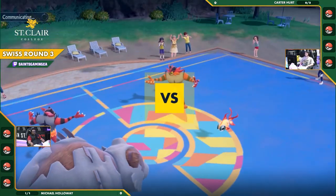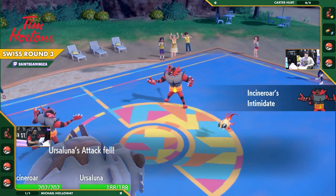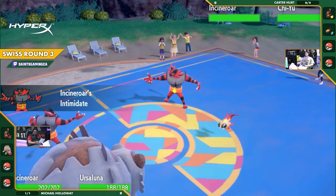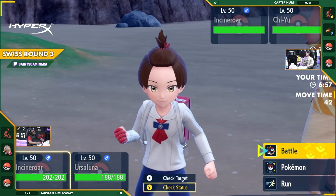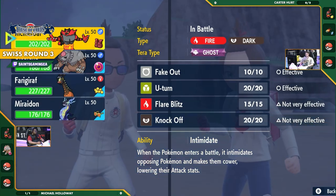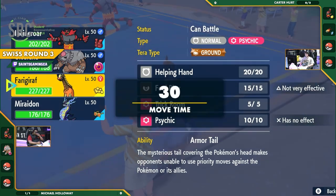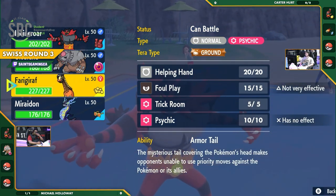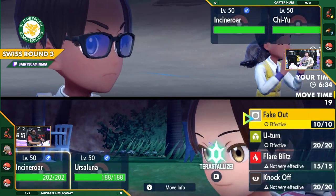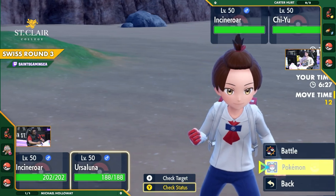We're right in the game. Carter launching out Chi-Yu and Incineroar, with an Incineroar mirror going on. We also have that Ursaluna Bloodmoon — kind of funny we're seeing it first here. Over the past couple of days, Ursaluna Bloodmoon has been basically one of the top five Pokemon in terms of usage, but we don't see it that successful on stream that often. It wants to be firing off those really powerful Bloodmoon and Hyper Voice attacks, but it's not really been able to get the job done.